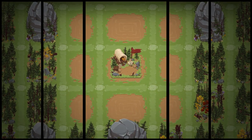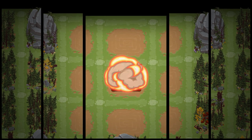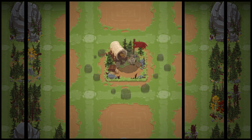Choose your unique loadout of stats and abilities for each basic unit, specialist, and hero — to destroy your opponent's camp and grab their flag as a trophy.